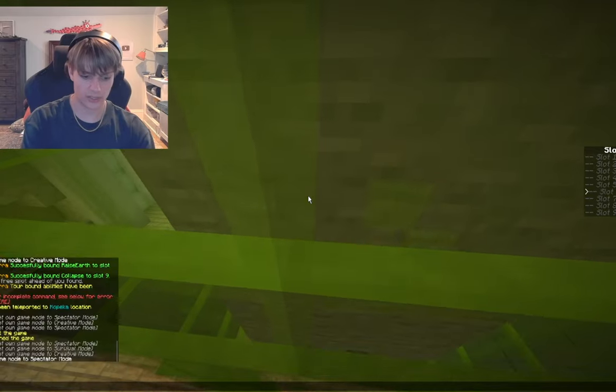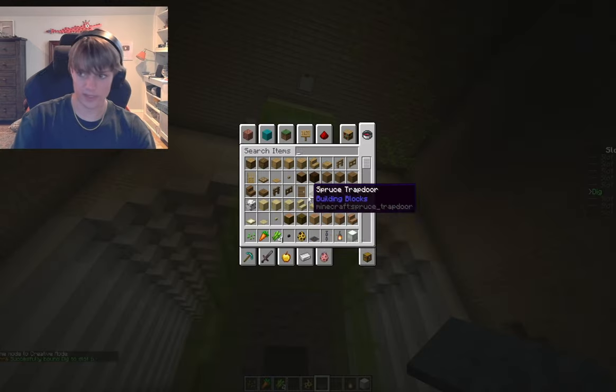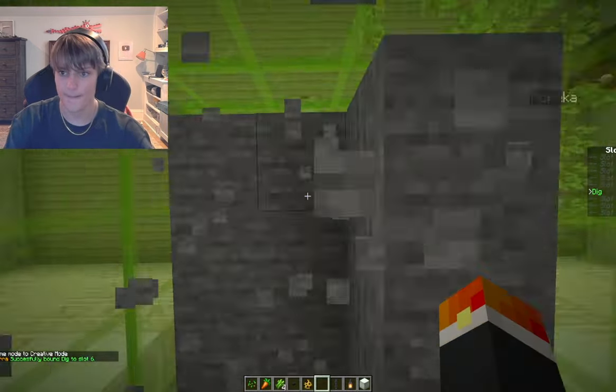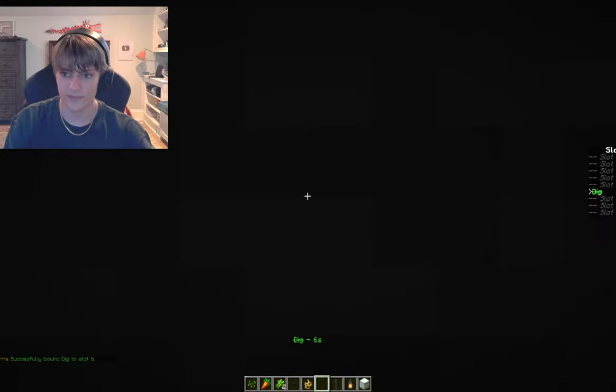That in turn allows you to dig upwards. I can show myself getting out of here — you've got to go straight up, otherwise you'll get caught. After figuring out how to properly use the elevator, I went and started on the secret lab and brewing chamber.